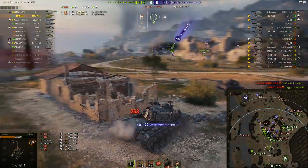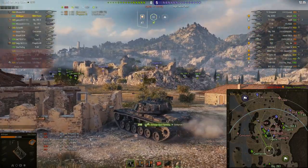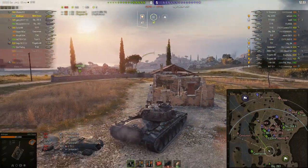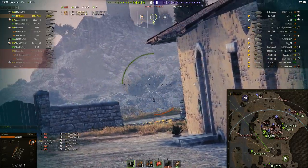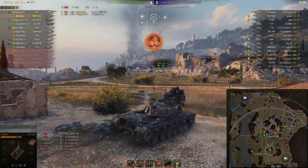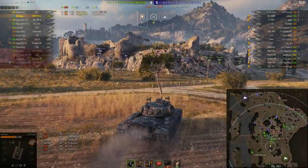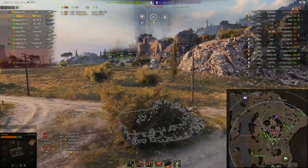Progetto 46 is taking some shots at Mr. Wiegand, and he's in a bad predicament because the enemy has the hill and the island, so he's in a crossfire. He takes another blind shot at where the Cent 1 was, hoping to get some more damage. We won't see if it connected until the Cent 1 is respotted.